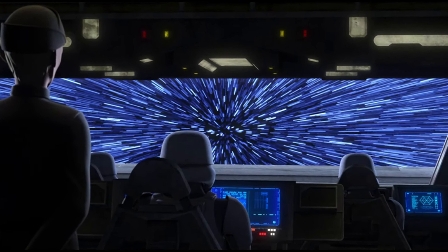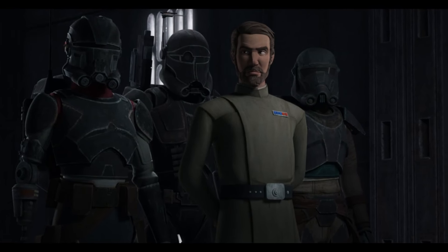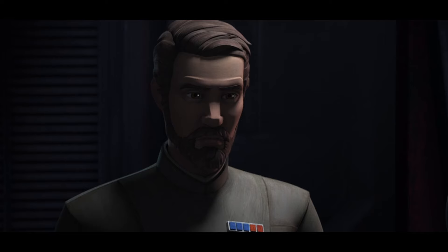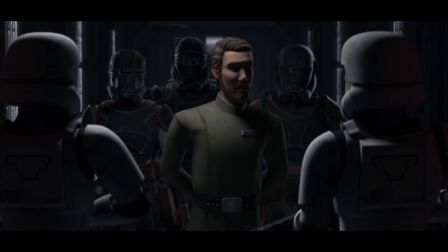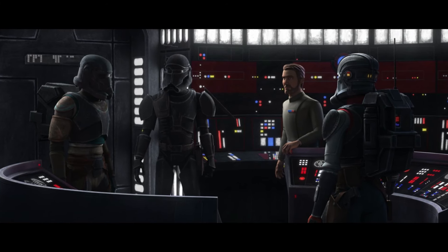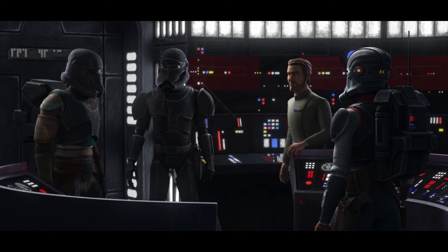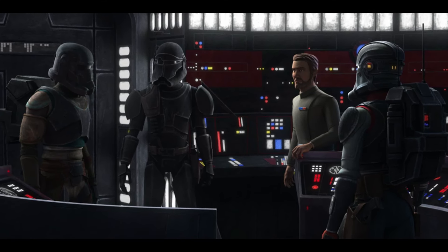Back with the Batch, they've arrived at the Coruscant installation and you can see Rampart blending in seamlessly, slipping back into his old ways and clearly enjoying the power of commanding people. He manages to take the Batch all the way to the control centre, but there they discover bad news: the shuttles only get their coordinates transferred after they leave the station, meaning they can't just sneak onto a shuttle and copy the coordinates from its nav computer.